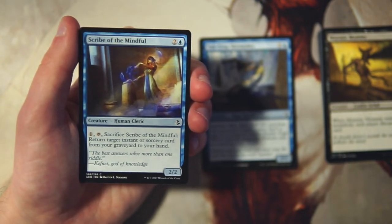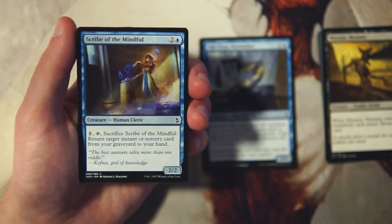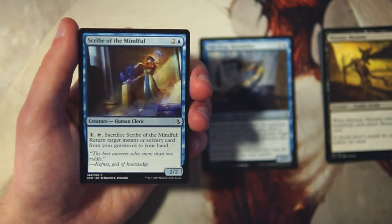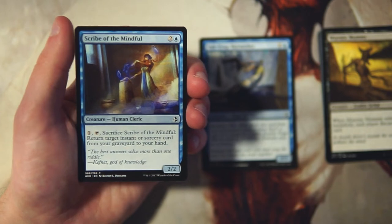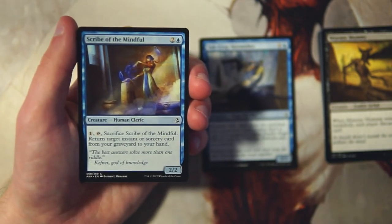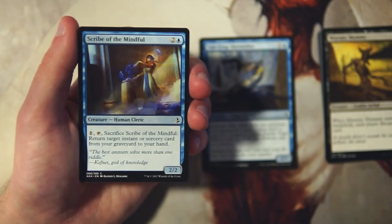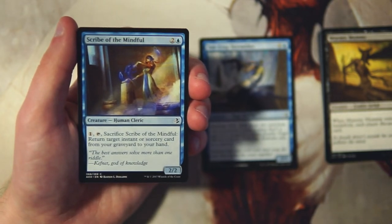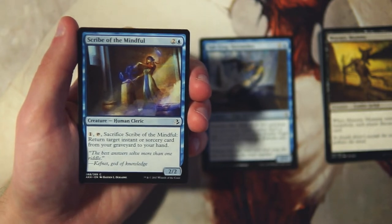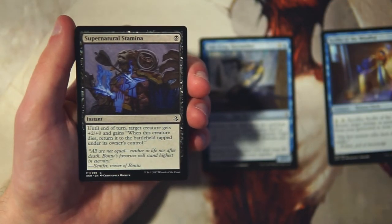Scribe of the Mindful is a 2/2 for two and a blue — pay one, tap, and sacrifice it to return a target instant or sorcery from your graveyard to your hand. This is a huge buff in a deck where you have one of those big payoff instants or sorceries. Generally I'd rather have the payoff card first and then pick these up late since they're common. Being able to block with this and then use its ability is nice value. It's a pretty okay card, not my favorite but I didn't mind it.